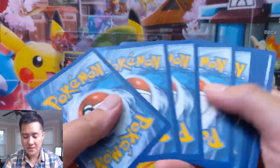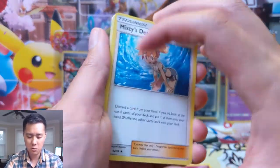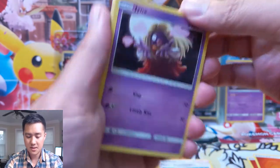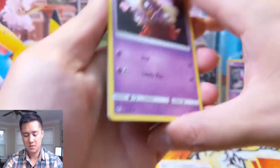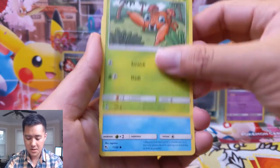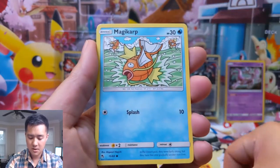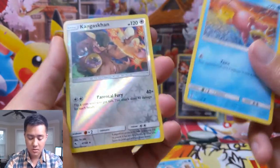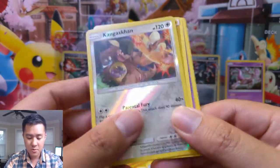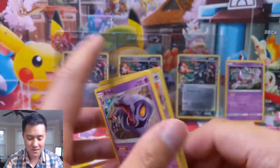All right, for our last pack — Jinx, Pokemon Center Lady, Parasect, Psyduck, Charmander, Magikarp, Slowpoke, Kangaskhan. We got another reverse rare, which is not nothing, and then Brock for the regular rare. That was rough, that was so bad.